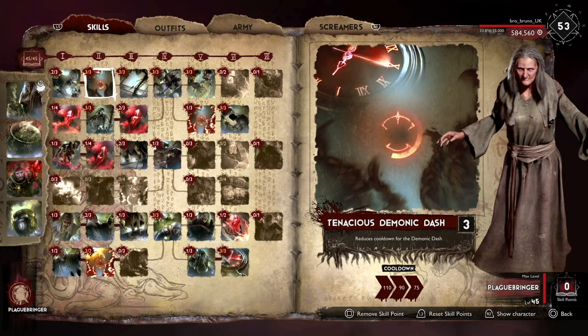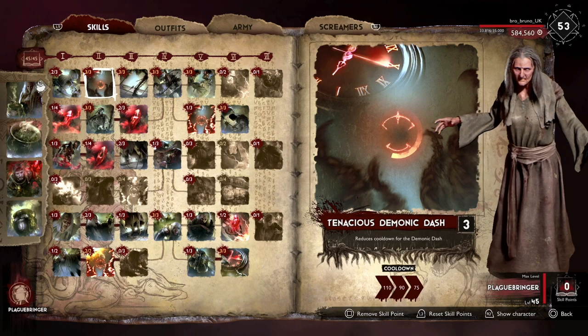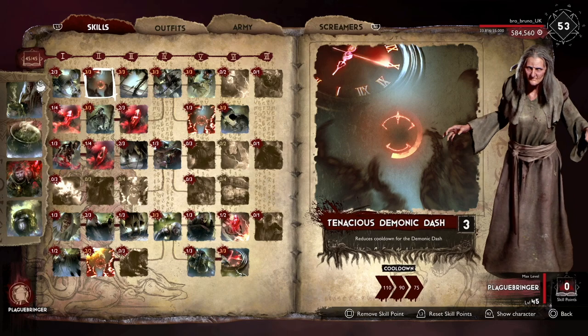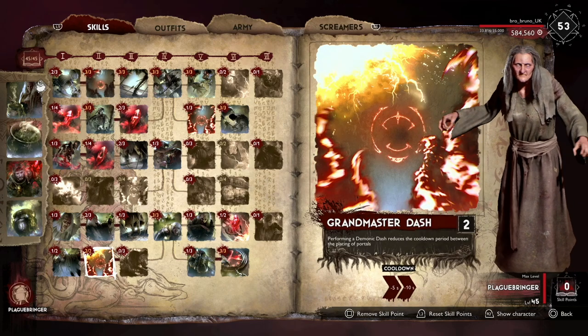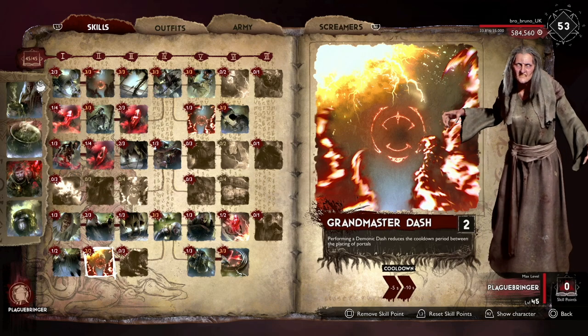Another cool mechanic is the demonic dash — the cooldown is 75 seconds, and the witch can have the shortest cooldown out of all the demons so I've put max points on this. I've also put two points on Grandmaster Dash, which reduces the cooldown period between portals if you hit survivors. And that's pretty much the build — let's jump into a game.